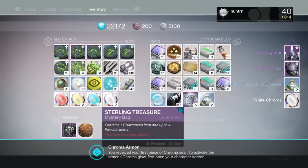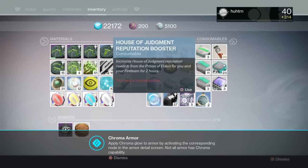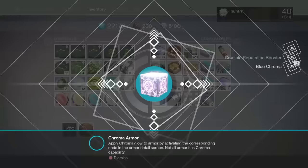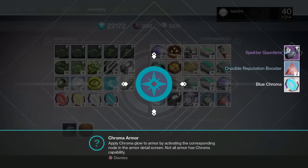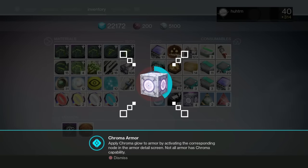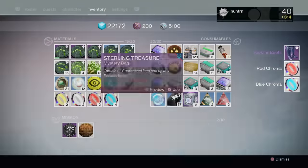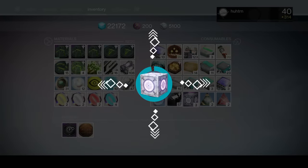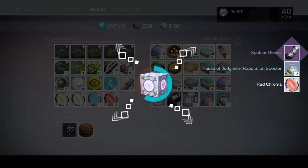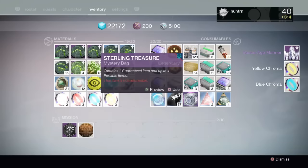Waning Star and Spectre Mask for the Hunter — I'm on a Warlock, by the way, that's interesting. Hey, you got the sperm ship! I got House Judgment reputation. The Waning Star is forever going to be known as the sperm ship. Spectre Gauntlets — that looks like Titan gloves, so this is going to be interesting. Spectre Boots for the Hunter. Spectre Gloves for the Warlock. Then I got the second ship, Space Age Mariner.